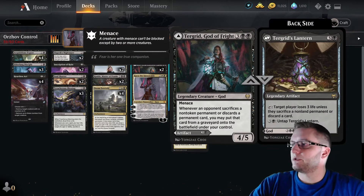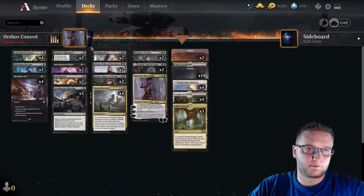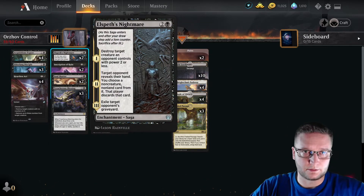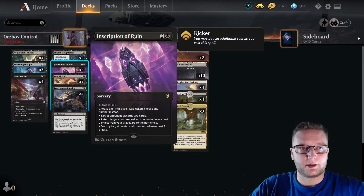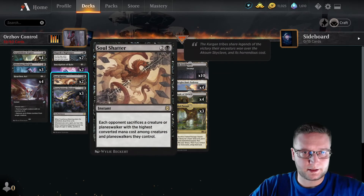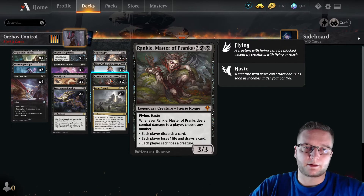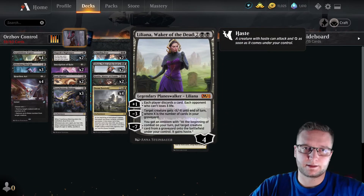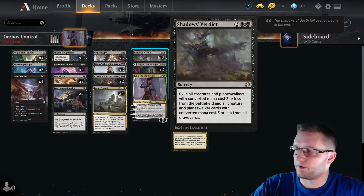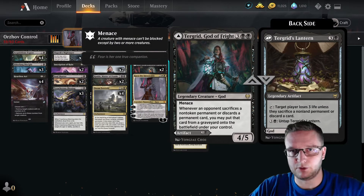What are the good cards around her? It should be all sac outlets and discard things. That means we got seven discard creatures, we got discard spells, we got sacrifice spells, we got discard and sacrifice creatures, we got sacrifice, we got a discard planeswalker, and we got a bunch of sweepers — because the current meta is all about aggro, so we need to survive till turn five and be able to play Tergrid.